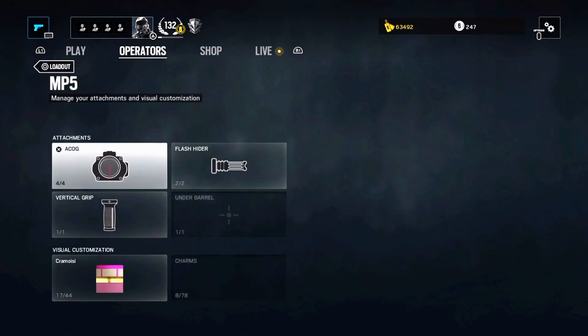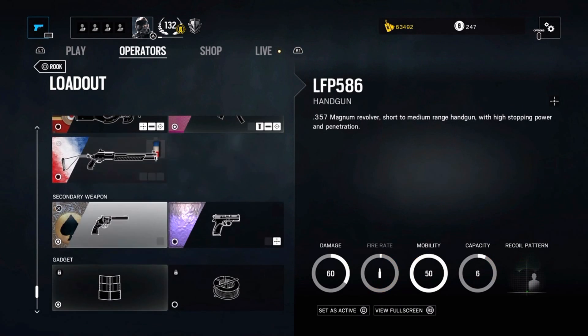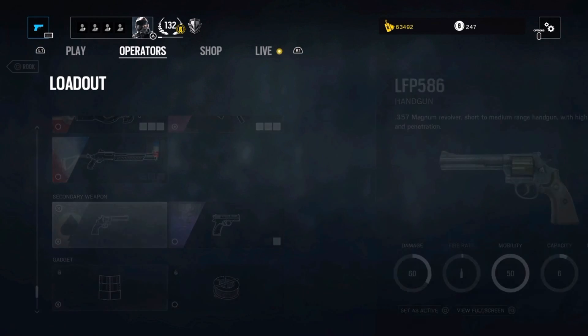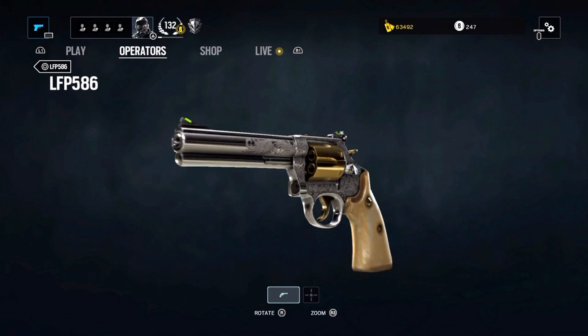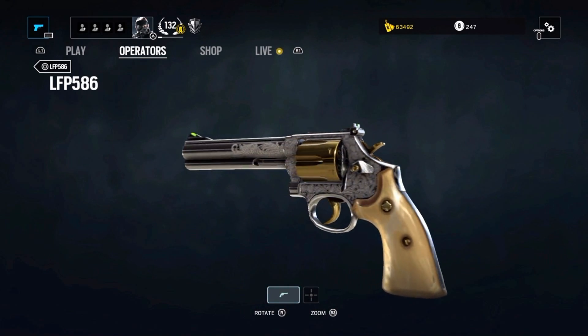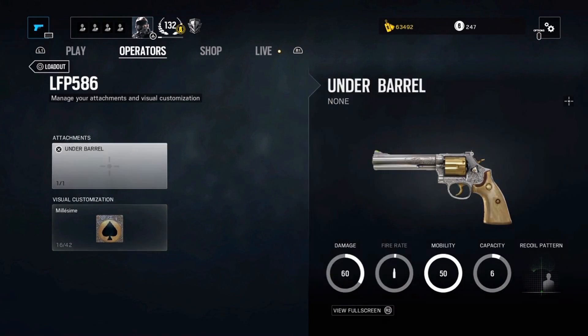For the secondary you can choose between the Magnum LFP 586 or the P9. The P9 is very easy to use, but deals very little damage. The revolver on the other hand has great stopping power, so I often go with that, as the handgun is sort of a last resort that I usually don't have to use so much with Rook. And when I do, I prefer the damage output, as those situations often are very close range, and Rook is too slow to dance around and dodge bullets anyway.